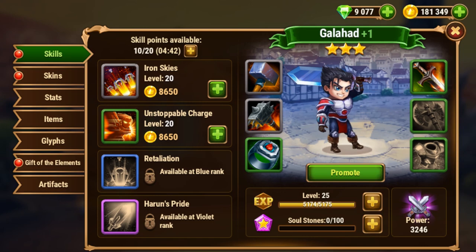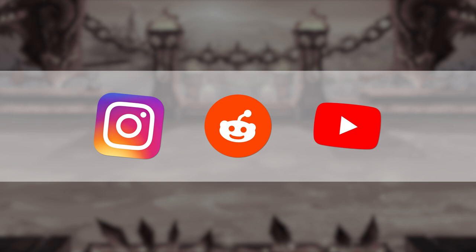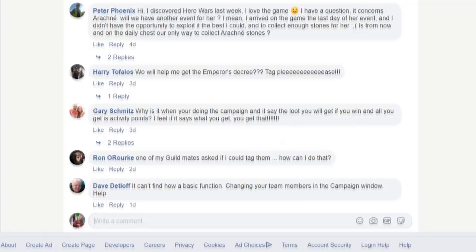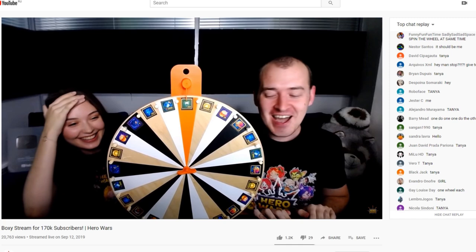Tip number 4: Join the Hero Wars community. As community managers, we do our best to continuously develop the community of our beloved game. On our social media you can always find the latest news, get free resources and gifts, and of course, communicate with other players. But that's not all — on our YouTube channel you can find tons of useful videos about Hero Wars, watch our live streams and participate in contests with cool gifts. Immerse yourself in the Hero Wars community and you'll see that playing the game has become even more exciting and fun.